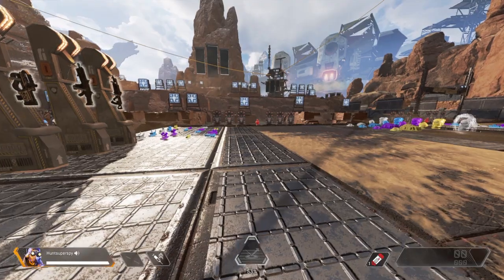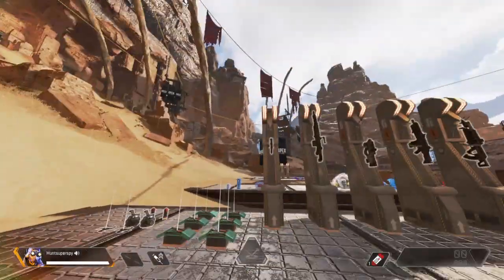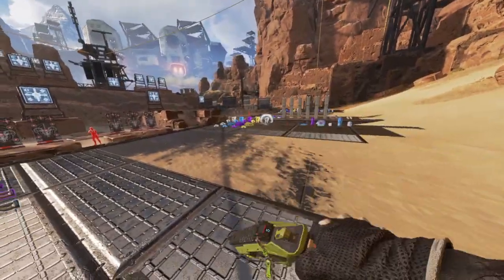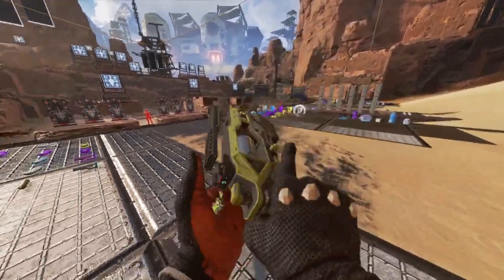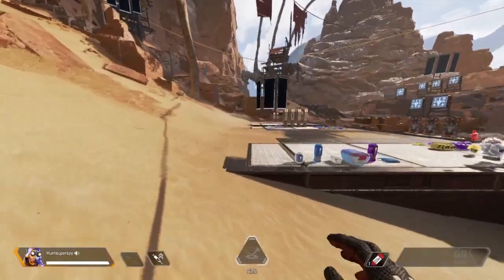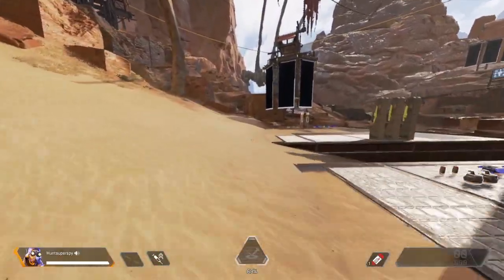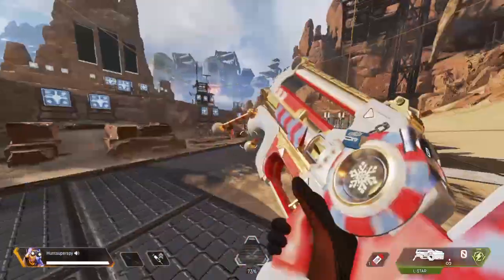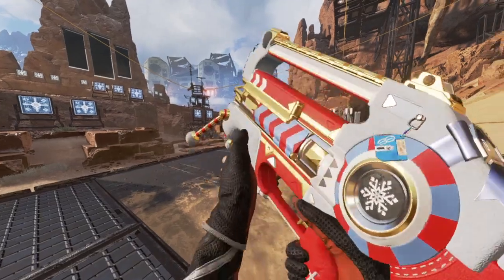I also want to show you guys the weapons. The Wingman has a unique inspect animation — this is what the hands look like. The L-STAR also has a unique inspect animation, so I want to show you that too, since all the other weapons just have the same animation.